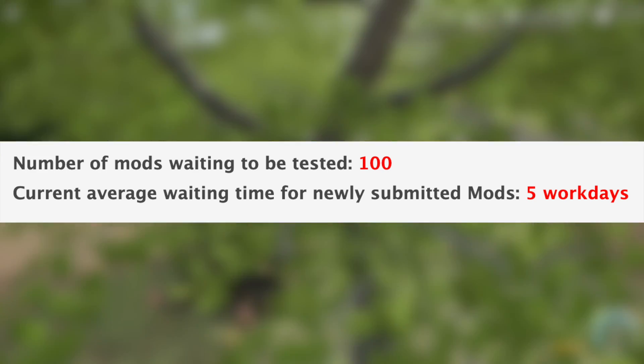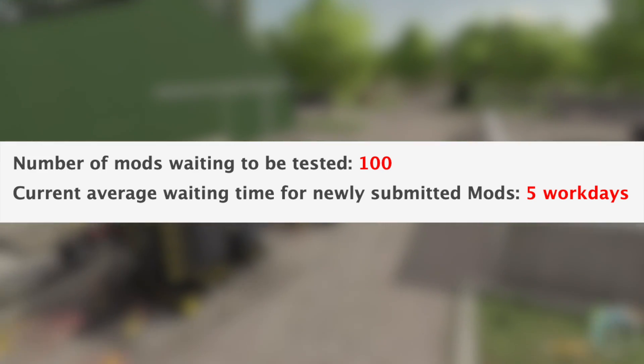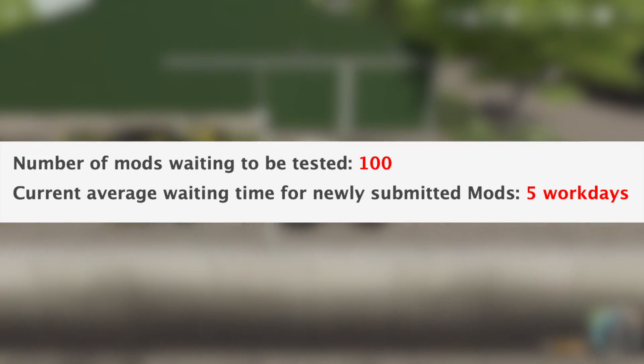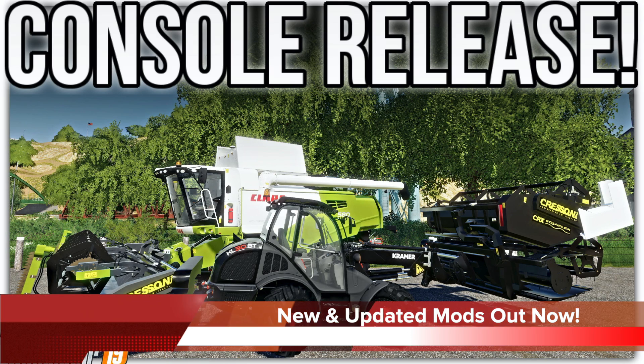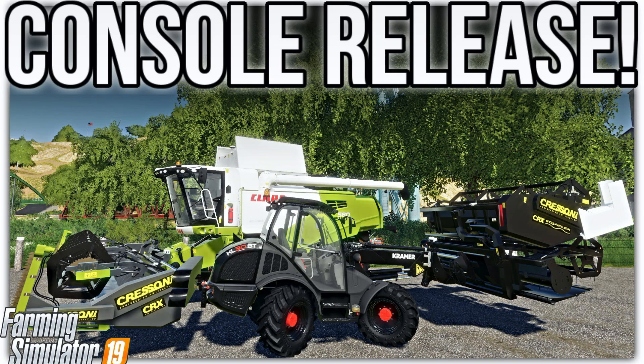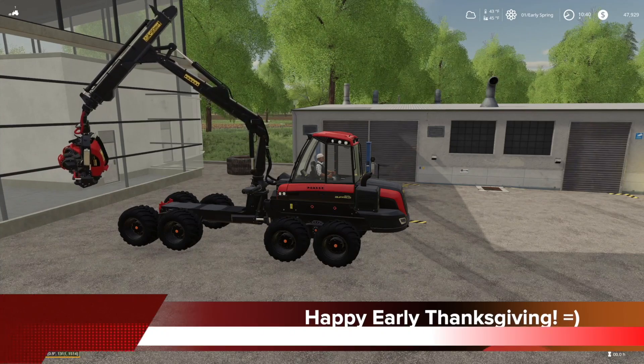With all that being said, we still have 100 mods sitting waiting to be tested and the current average waiting time for newly submitted mods is five work days. In addition to the mods in testing, 17 were released today, including the Ungood Shy map and the Lizard SCT GM 30 Cultivator for consoles, neither of which were in the end game mod hub. I've already made a video showing off the other 15 mods released today, which you can find linked below.